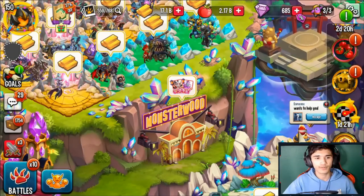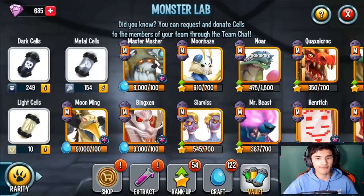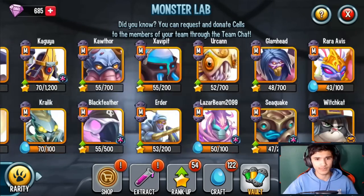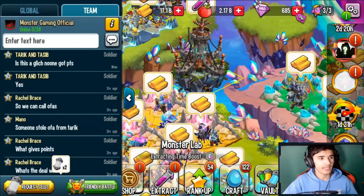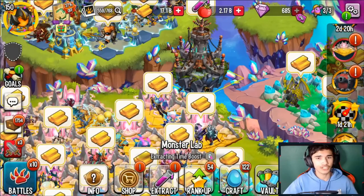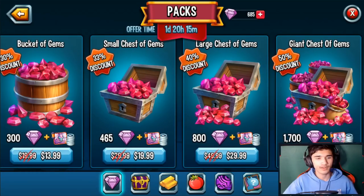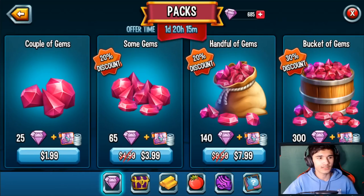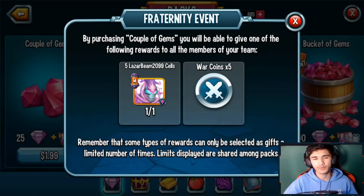Thanks to my teammates, they gave me some cells for Laser Beam 2099 — I have 50 cells right now. They gave them to me through purchasing gem packs. If you head over to the team event going on right now, if they purchase a gem pack for $1.99 you get five Laser Beam 2099 cells.